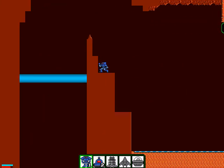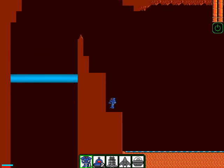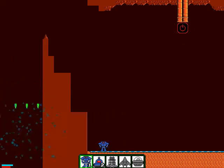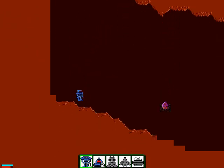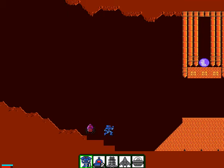Here we've got the force field, because any good Metroidvania needs to have things you can't open unless you have a certain power. Shooting the power symbol with anything will destroy the force field, but later on the power symbol becomes harder to destroy with earlier weapons — you have to get things like the Missile Launcher, which can pass through force fields.